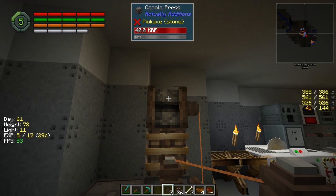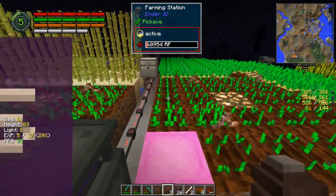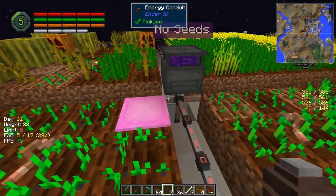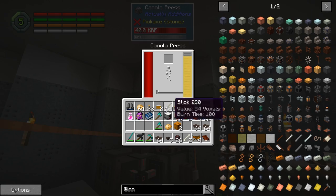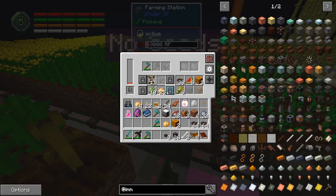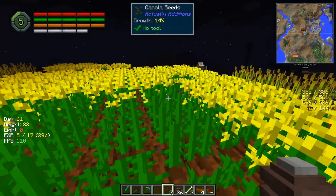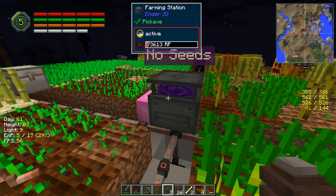It looks like every process that this takes does change some stuff. I do have a bit of canola in here because I have a chest up here where I've been storing stuff. I have enough canola to fill this up for now, but of course our canola situation is going to change because we're gaining canola from this little farm over here. We need to figure out a way to pipe stuff down.